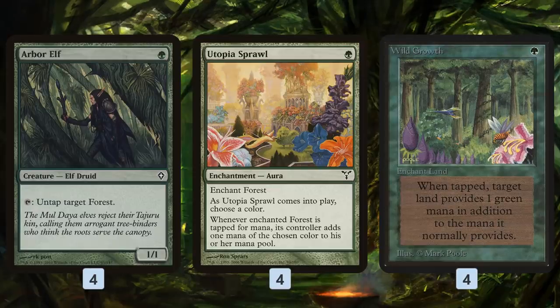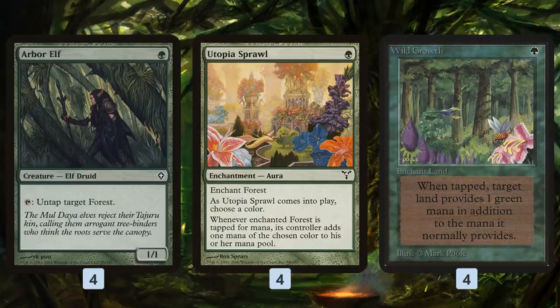So with Arbor Elf, Utopian Sprawl, and Wild Growth, there's a chance that we're making four extra mana on turn two and just playing really big things like land destruction spells really quickly.